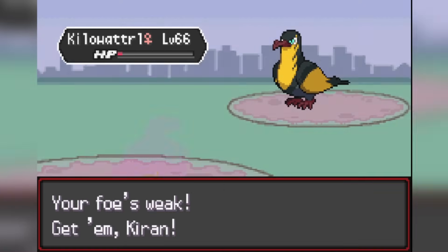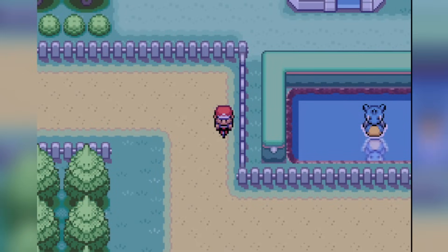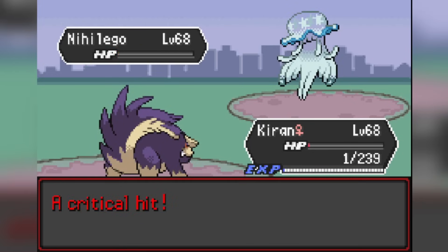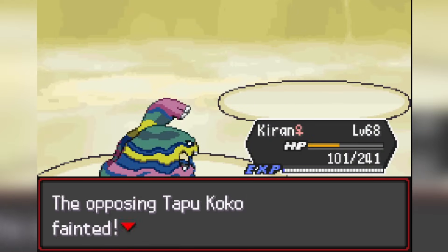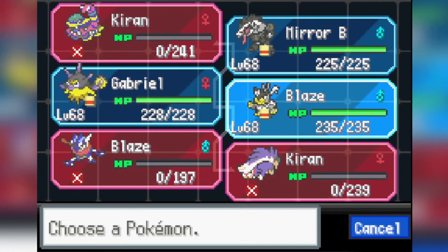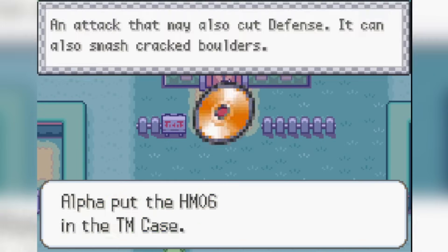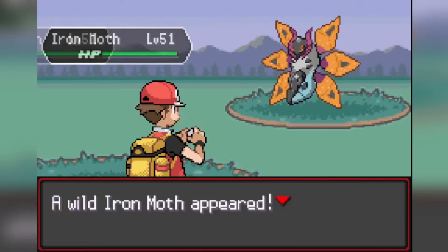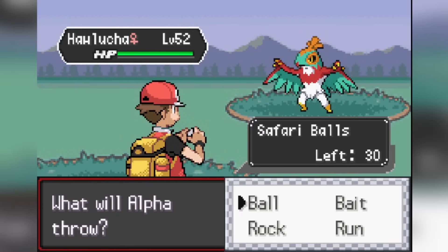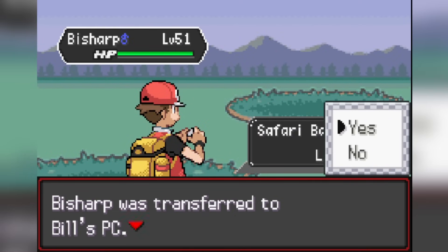We head out onto Cycling Road into Fuchsia City — I don't know why anyone would take the alternative Route 15/16 path, there are so many more fights and they seem harder. In the Safari Zone we beat Brendan and grab the HMs for Strength and Surf, plus some more dark type Pokemon. There's a Brute Bonnet and a Fishious Rend Sharpedo out here — you want to catch Sharpedo because it evolves into Kingambit which will be very good.